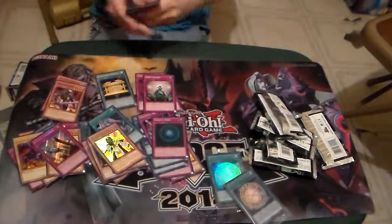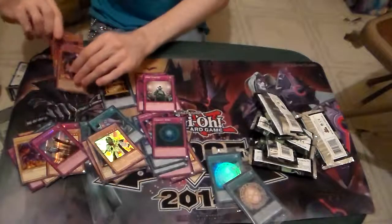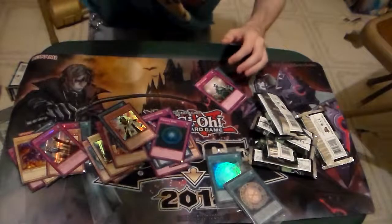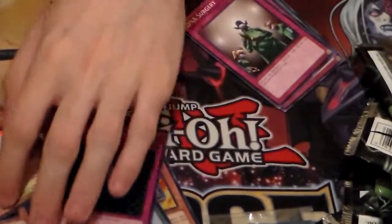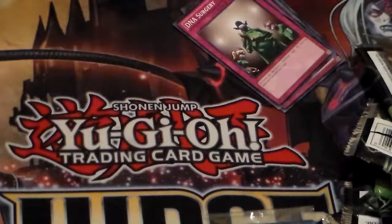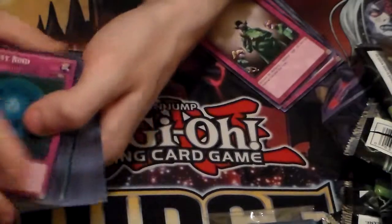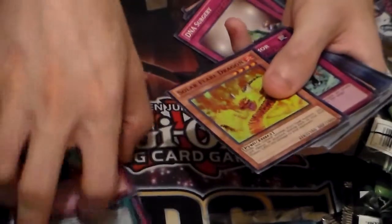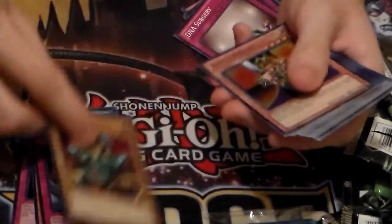Let's go ahead and recap. For Super Rares I got: Gravity Bind, Sekiratsu Armor, Salvage, Fissure, Raigeki Break, Drag Down to the Grave, Magic Cylinder, Solar Flare Dragon, another Sekiratsu, and Celtic Guardian.